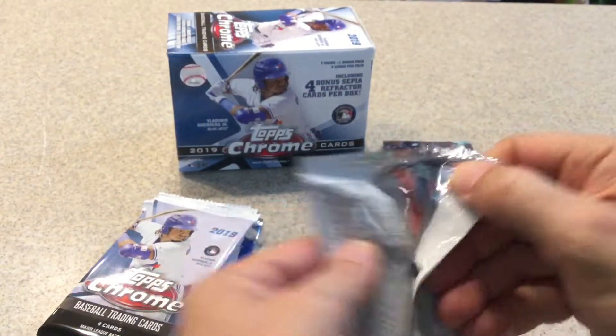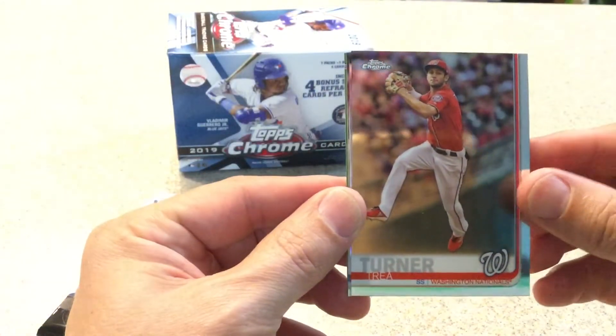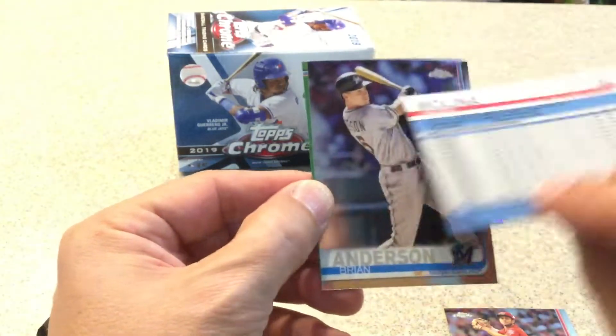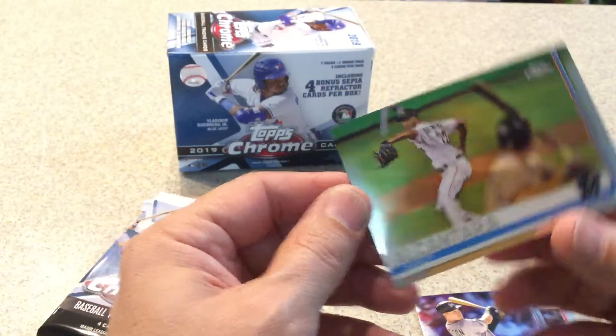Next pack. Trey Turner, Yadier Molina — that's a refractor — Brian Anderson, and Sandy Alcantara.